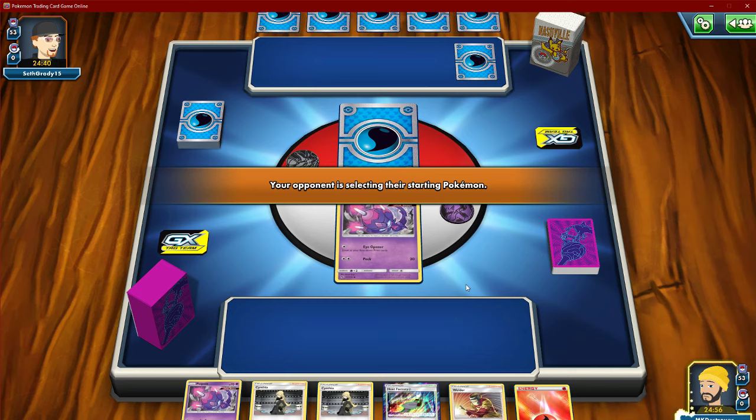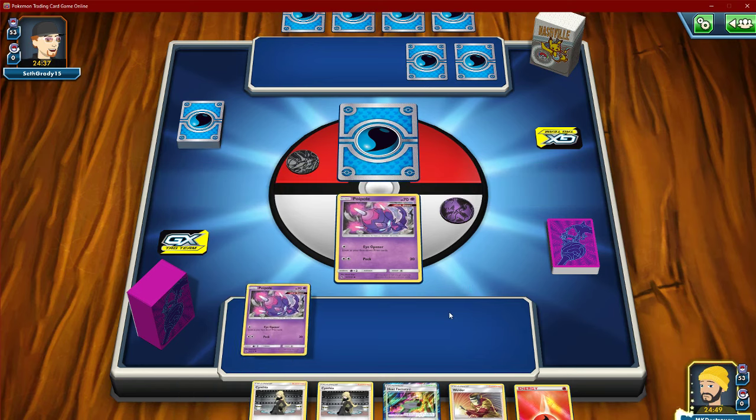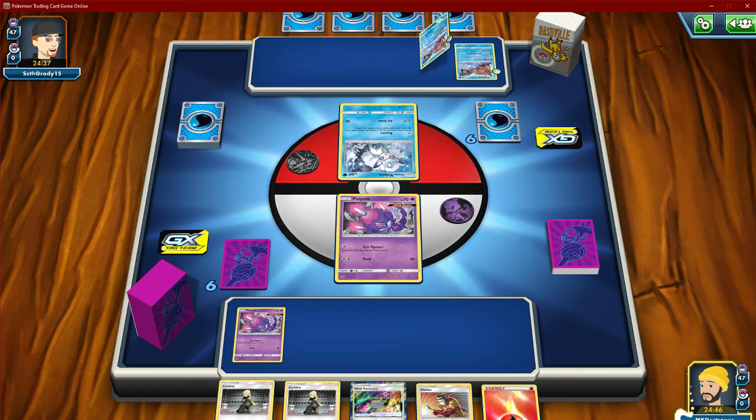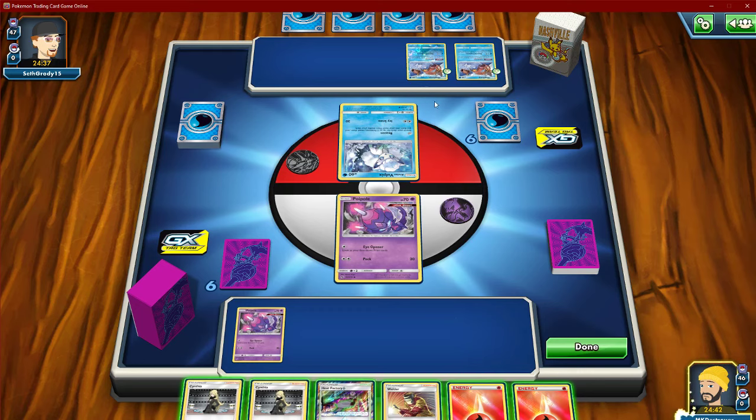Now what could this deck be? Blastoise maybe? That's Persian — I don't know. We want this portal down, we're going first so it doesn't matter. Oh, the Gyarados deck — ooh, okay.